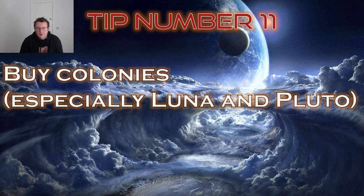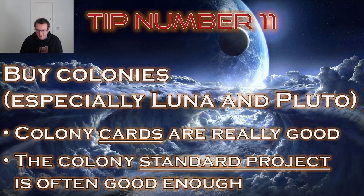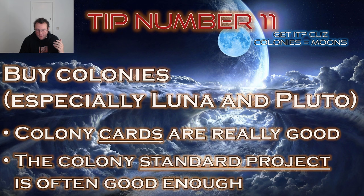Tip number 11: buy colonies, especially Luna and Pluto. The colony cards are really good, and probably at least in the early game, the best standard project is to build a colony for 17 mega credits. Once in a blue moon all colonies are bad for you, but in 99 out of 100 games you should have at least one colony.